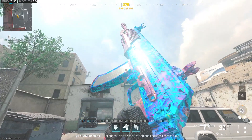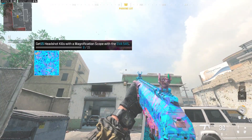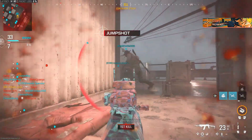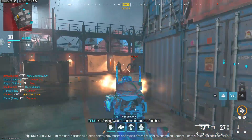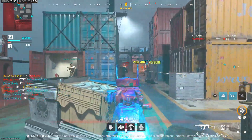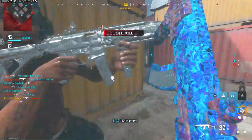The second AR we got is the SVA 545. For this one, you want the same thing as the FR 5.56 — get 15 headshots while using a magnification scope. This one is easy too, y'all shouldn't have any trouble. If you do, hardcore is probably the best option. I used hardcore just to make it go faster and not worry about hit markers. It was pretty calm. If you ever have trouble, hardcore is the best option.